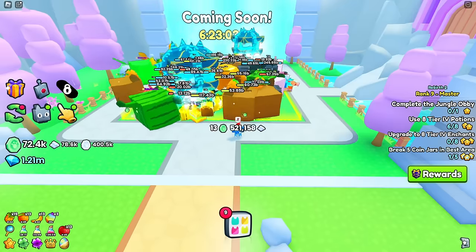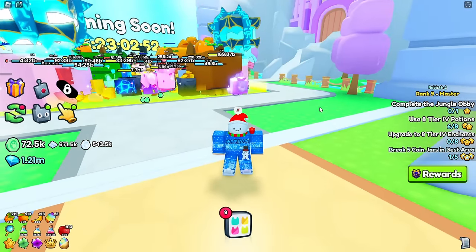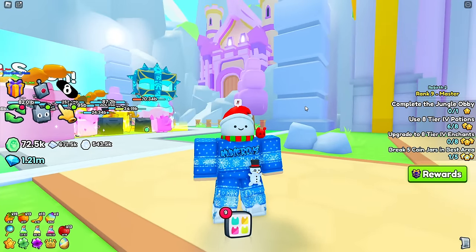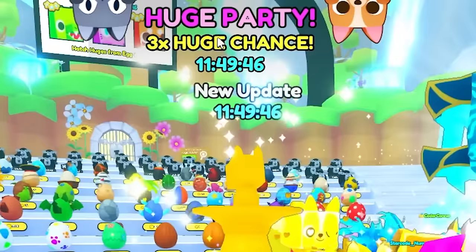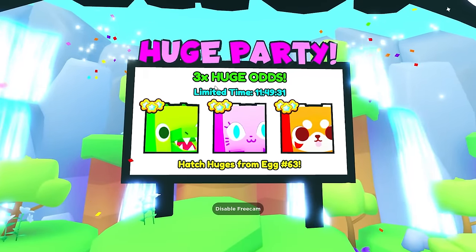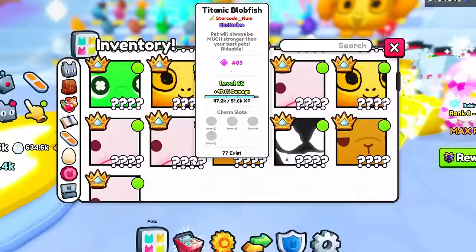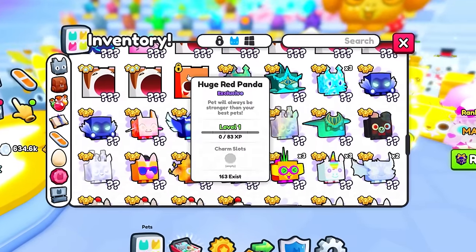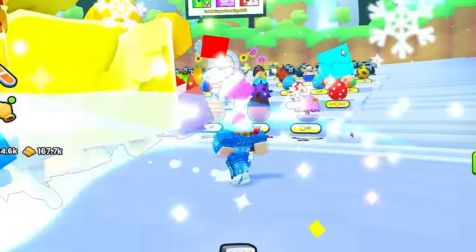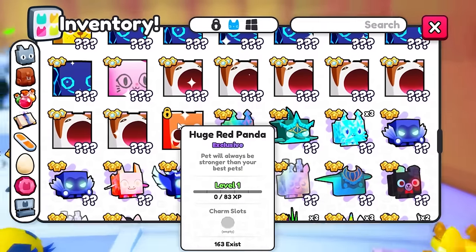According to the update log, there's a brand new huge party event. It starts around 12 hours before any update and I was lucky enough to see it happen. There's a huge party event giving three times the huge chance odds inside egg number 63. Believe it or not, I actually hatched a huge red panda — only 163 exist. I'm going to have to trade this.